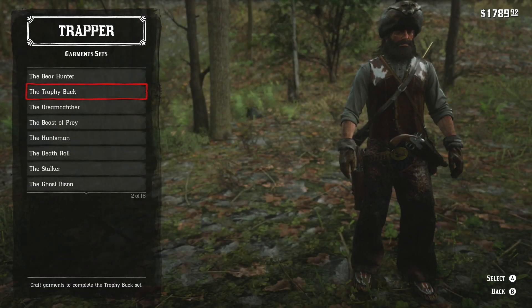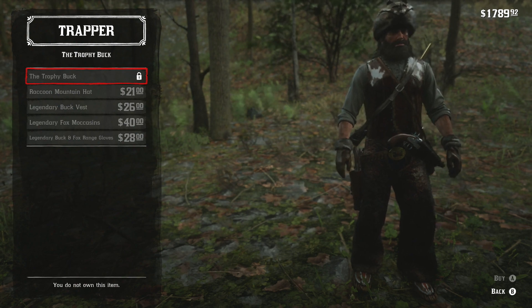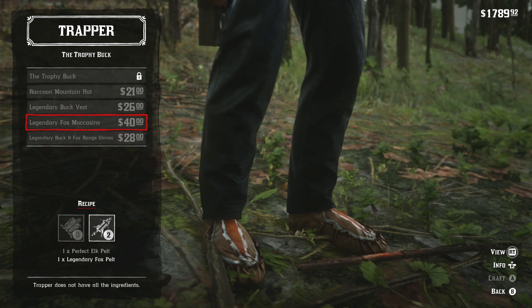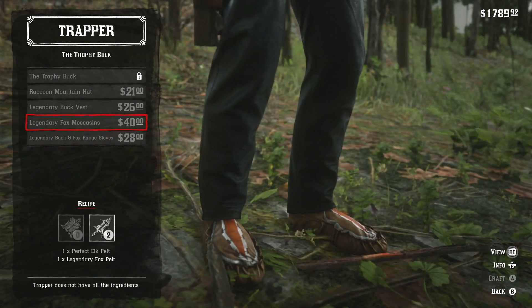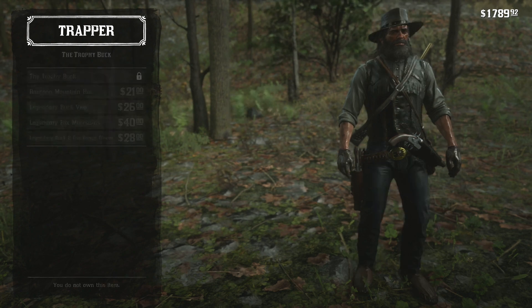When it comes to the legendary fox and you want to get some stuff crafted, you can find his items in the trophy buck section. It looks like you need more materials — for the moccasins and gloves you're going to need one legendary buck pelt and one perfect elk pelt. So if you're looking for his items, they'll be in the trophy buck.